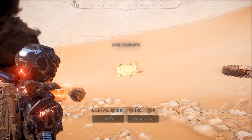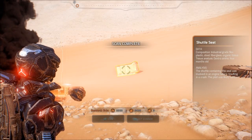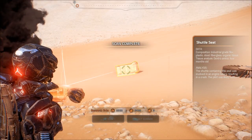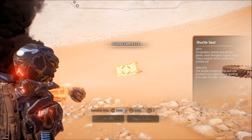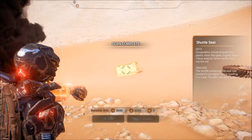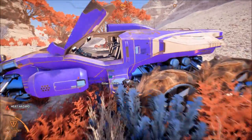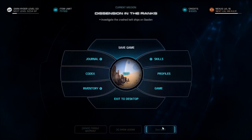And we got a shuttle seat - industrial grade, flex plastic, steel, fiberglass, organic tissue. Tissue analysis: dextro amino, four months old. The shuttle containing this seat was involved in an engine failure resulting in a crash. The pilot was likely Turian. Alright, we're headed away, so.